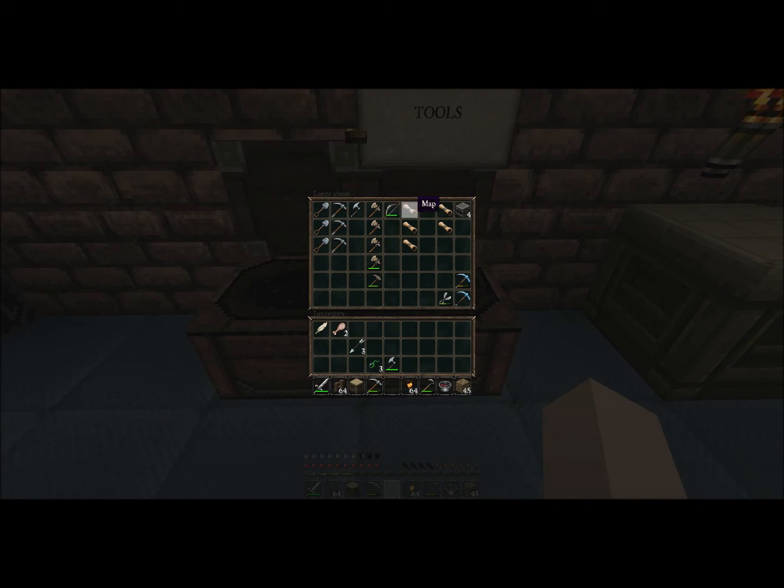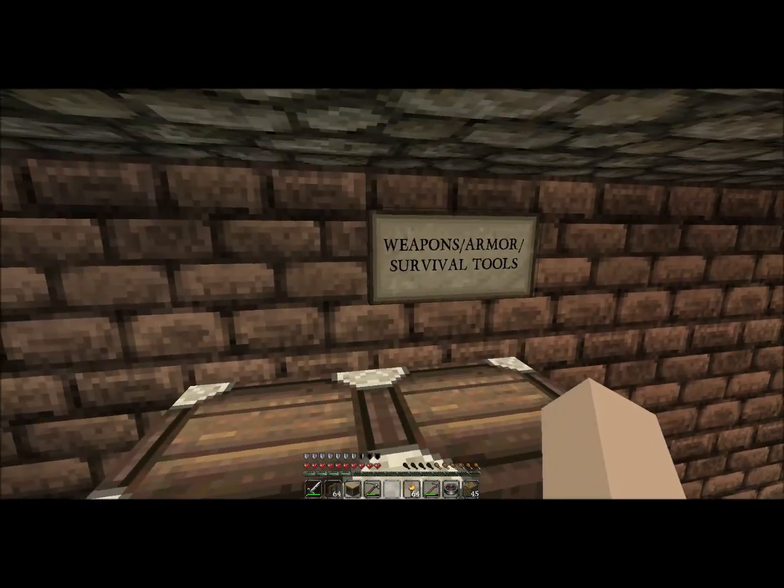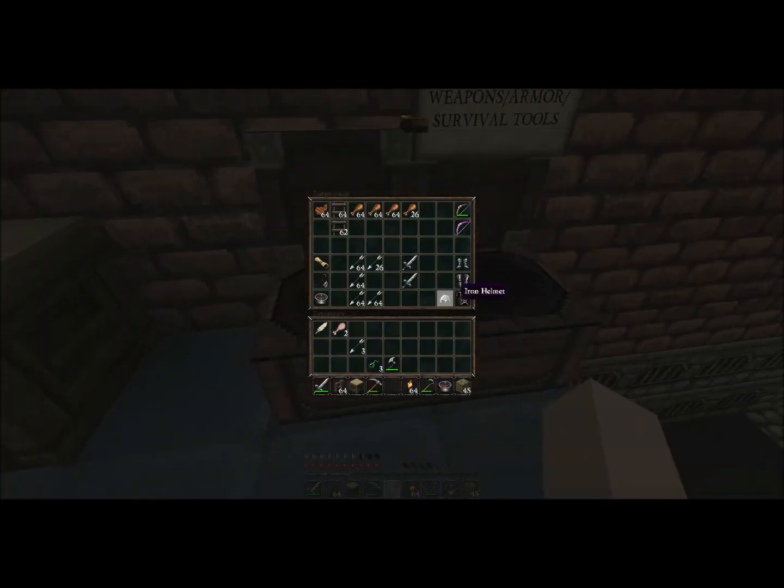Some tools — just maps, stone axe, some diamond. And then I've got my weapon, armor, survival tools right up here. Some extra armor, arrows, tons of arrows, bows. Bow, power, food and such.